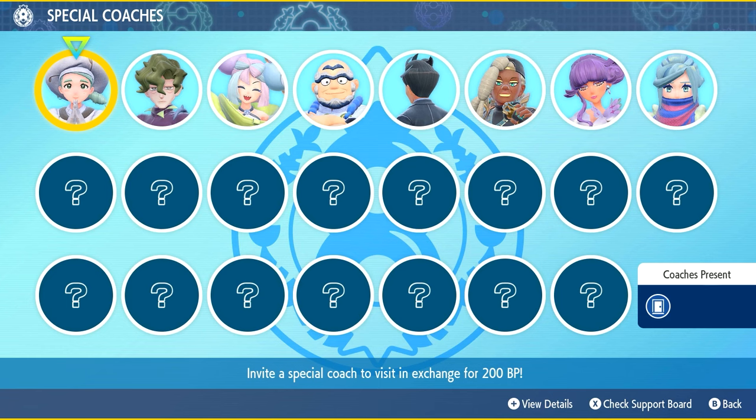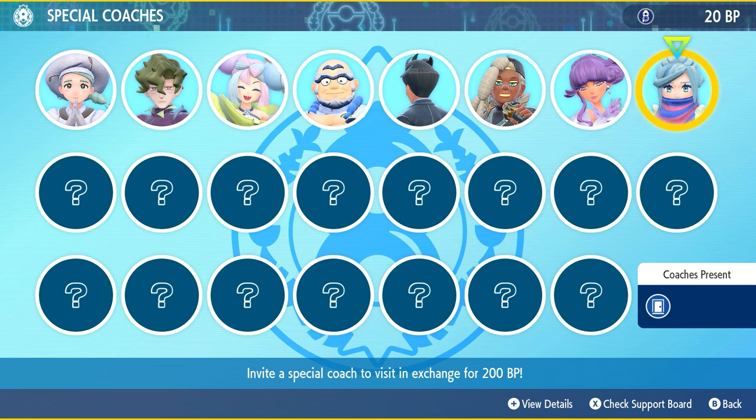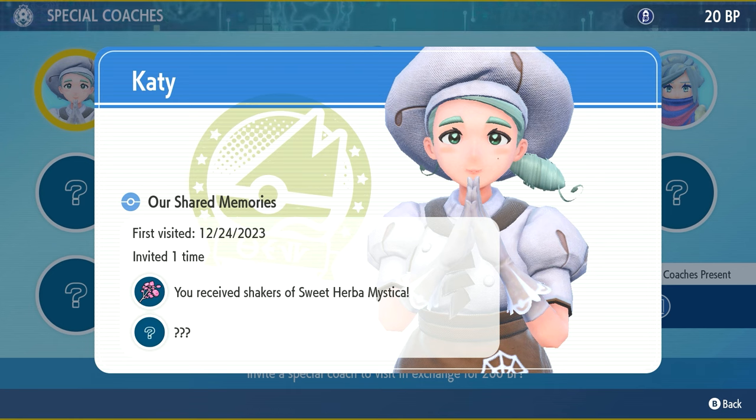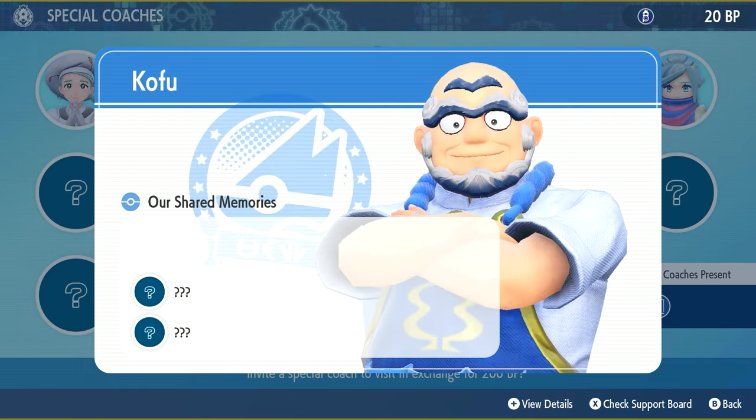This is a pretty interesting system that's going to cost you a lot of BP — when you choose a coach it costs 200 BP to bring them over. They only come over for like one day and you have memories that you need to share with them. I've invited Katie one time, battled her, and she gave me three Sweet Herba Mystica, but you can see her second memory is still locked.